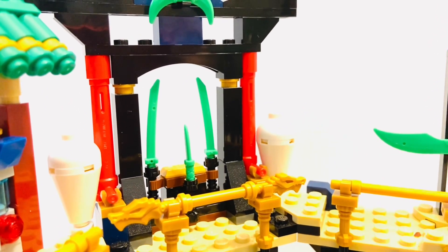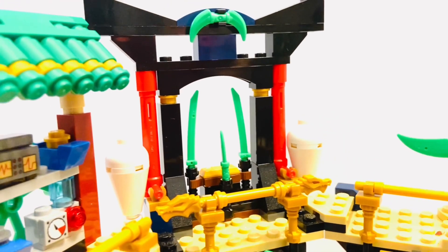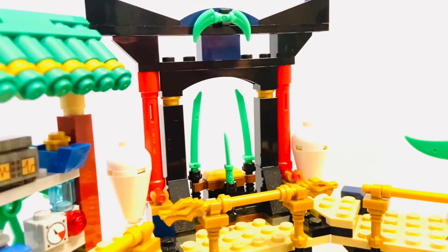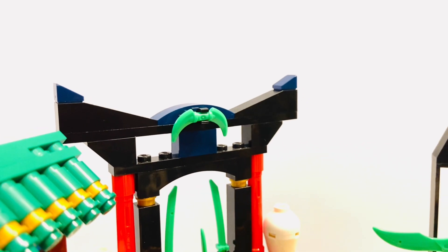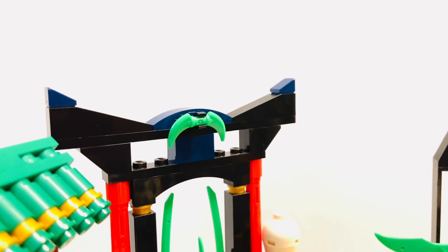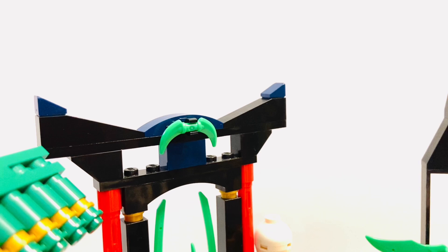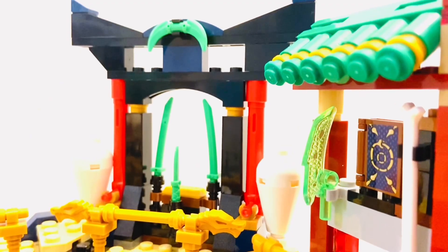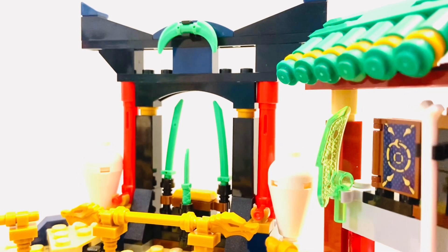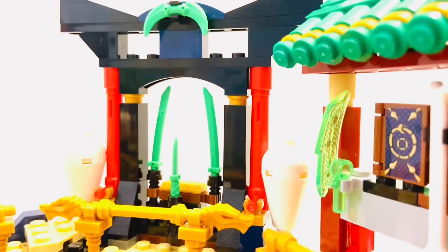We have vases which they smash to get the jade blades inside, then that green shackle on top. I added green jade blade pieces used as hooks on top of helmets sticking out, just to give it more feel and texture. The first side follows the same pattern with vases and green swords as weapons for the fighters to grab.